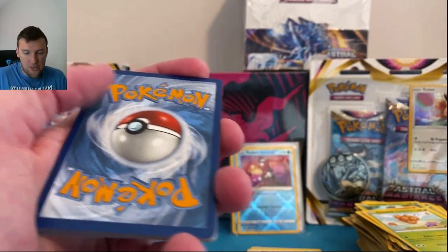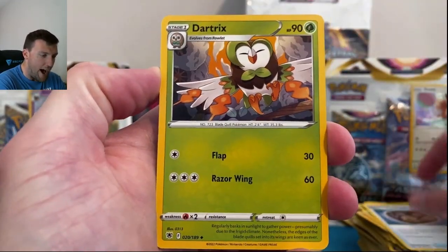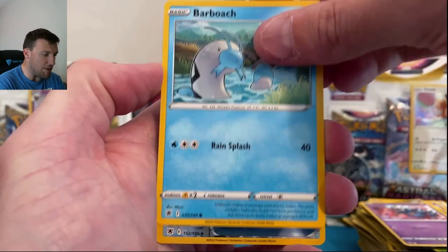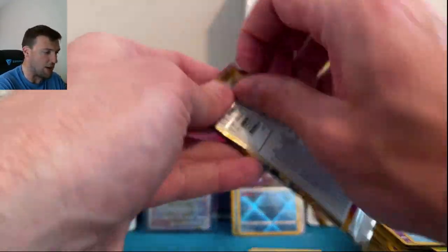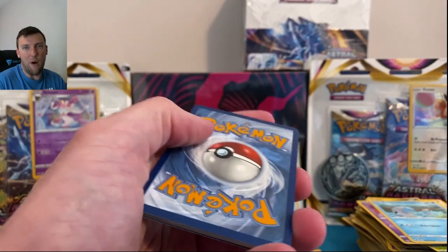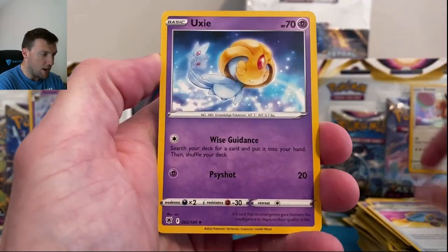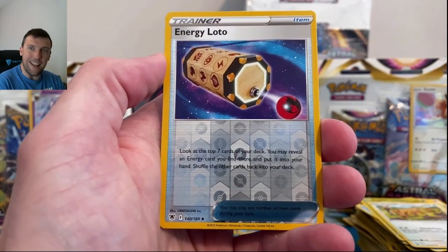Super Effective Glasses in reverse, Overqwil, Cyndaquil, Pawnyard, pack three. Deep breath — loving this set so far, everything looks fantastic. I'm not a big fan of the white border code cards, but we can get saved with radiant and Trainer Gallery cards. Overqwil, Bronzor, Scyther, Stantler, and what looks like Energy Loto in reverse — I got distracted wondering if they misspelled 'lotto.'